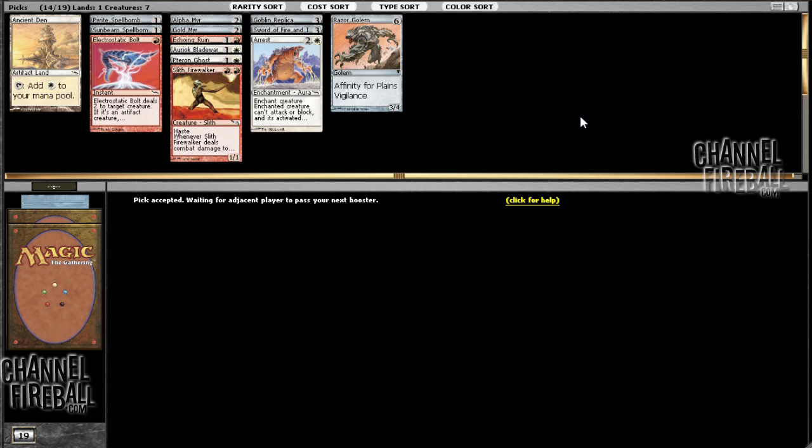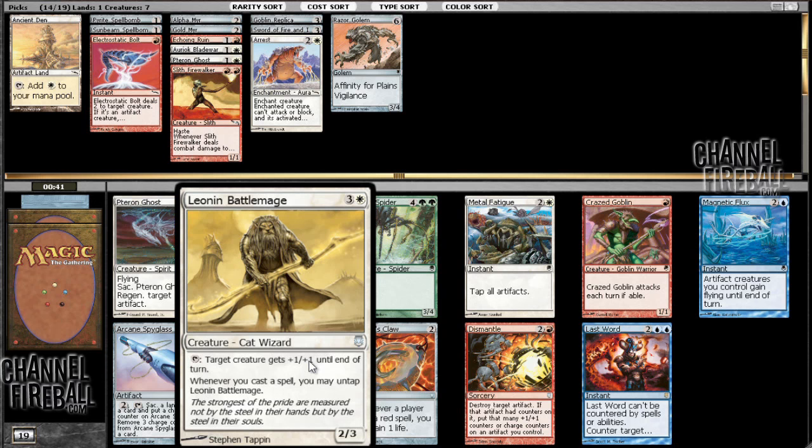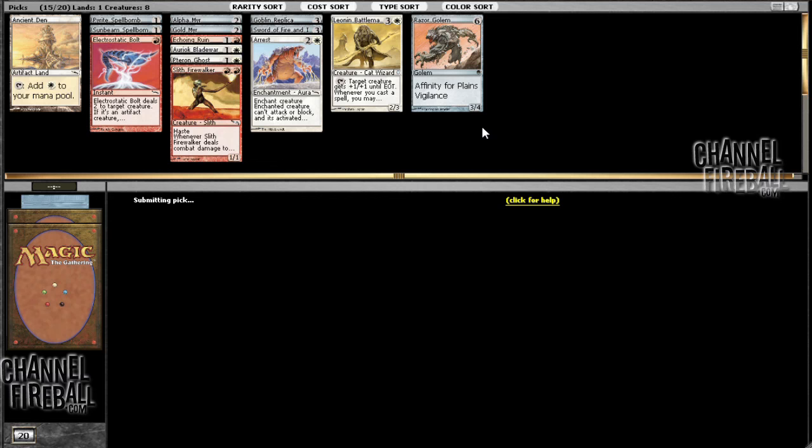Leonin Battlemage and Dismantle — this card's ridiculously strong, but I think the Battlemage is way better. Four mana for a 2/3, tap to pump a guy, and whenever I play a spell I untap it, so you can use it two, three, four times in a turn. I'm going to take Battlemage. Dismantle's really strong though — no doubt about that.